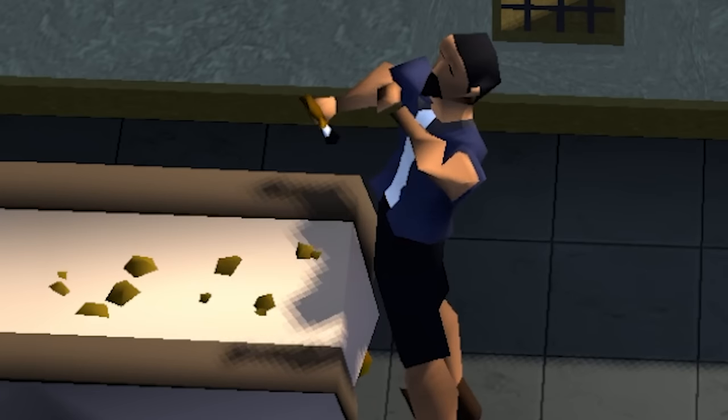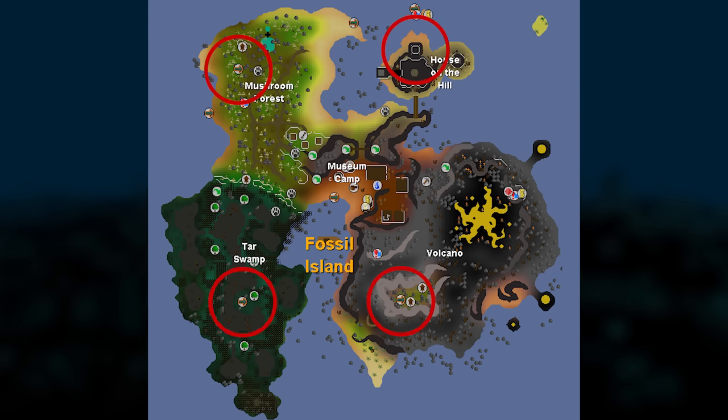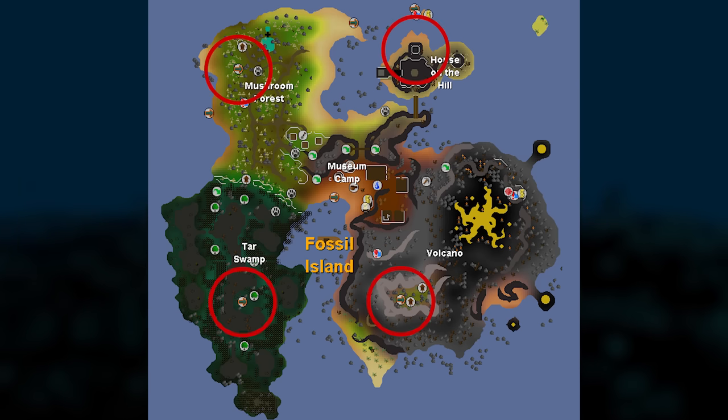If not, you can come back to it later. Head over to Fossil Island with your hammer, chisel, seeds, logs, and clockwork. Unlock the full mushroom transportation system and do your first birdhouse run.